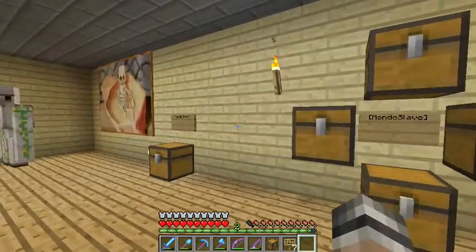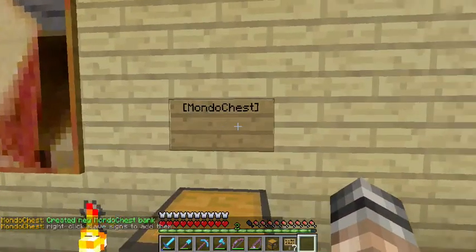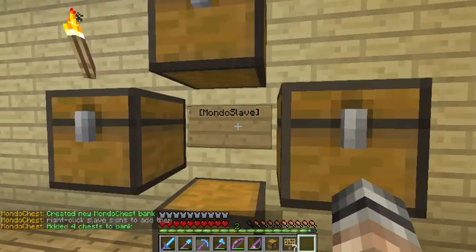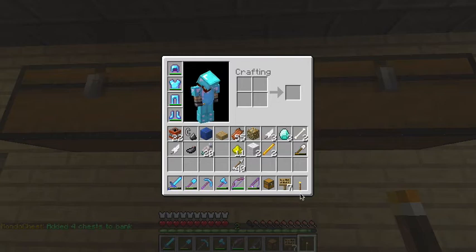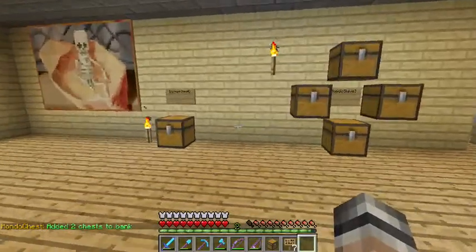And the way you connect them and tell it that stuff in this chest goes over to here, is I'm going to right-click this Mondo Chest. It created a new Mondo Chest bank, so I'm going to right-click the signs — it added four chests to that bank. And if I do this right-click, added two chests to bank. Okay, your bank is set up. Now how does it work? How does it know where to sort what?